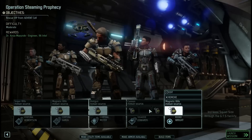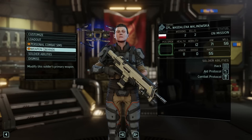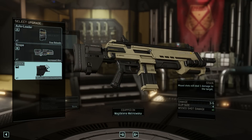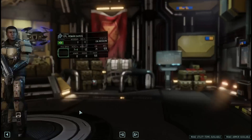One last tip: make sure that you have the correct utility items and attachments before you jump into battle. As you pick up attachments for your guns, make sure you're attaching them to get their bonus perks while you're in battle for those clutch moments. Also make sure you have a good mix of utility items between your troops so you're prepared for anything the enemy throws at you.